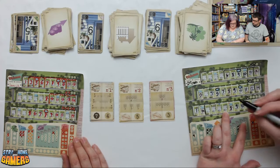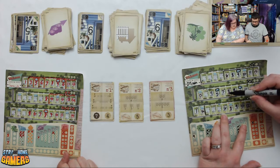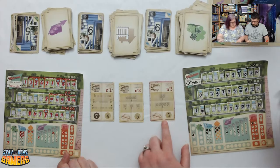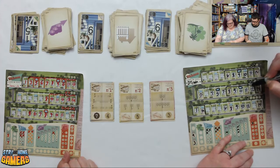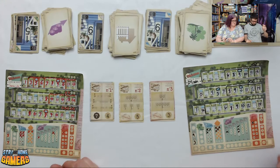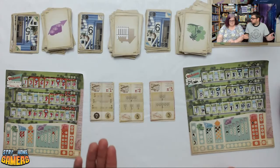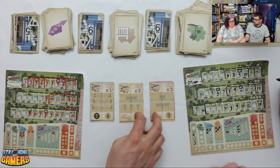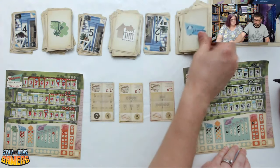Brian realizes there's no benefit to drawing more fences now since they don't help his remaining goals and can actually mess things up. He checks his fence count — one, two, three, four, five — and confirms he has his two, earning three points for that goal. Neither player could complete the other fence goal. Next: 4 park, 5 fence, 12 pool. Brian takes 12 with a pool, Darcy takes 4.